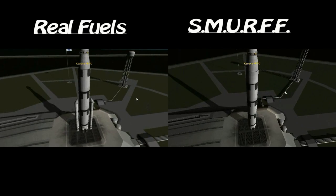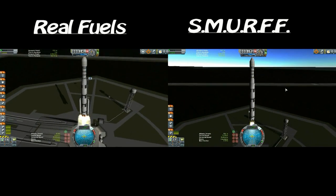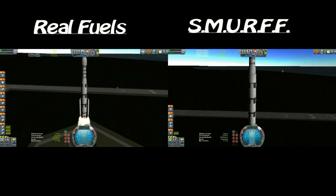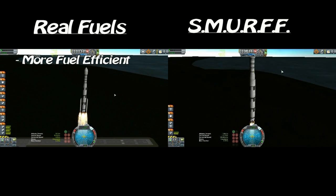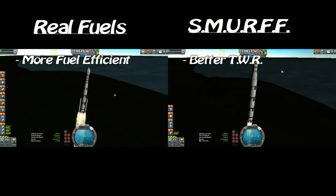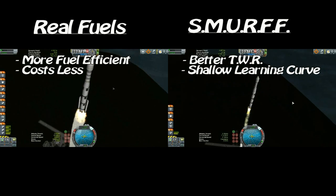So now that we've collected our data, how do the two mods compare? Both pretty much accomplish the same thing — they're both designed to help the player play the Real Solar System mod and add a layer of complexity you otherwise wouldn't see in stock Kerbal Space Program. However, where the two differ is that one is a little bit more challenging, whereas the other focuses on ease of use. Real Fuels tends to be a little bit more fuel efficient, while the Smurf mod tends to have better thrust-to-weight ratios. In my experience, Real Fuels tends to be cheaper in career mode, but the Smurf mod is a little bit less complex and simpler to use.